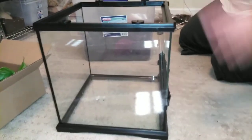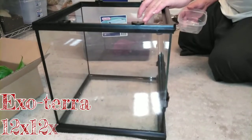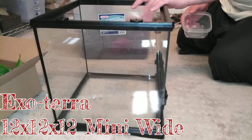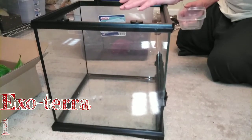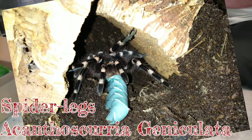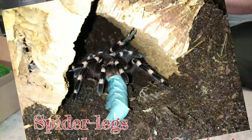Hey guys, it's Mad Mags here. We got the 12 by 12 by 12 Exo Terra nano — was it mini wide? We're putting Caribena versicolor Spider Legs in this, so let's just start doing it.